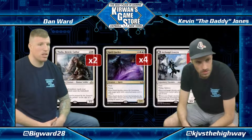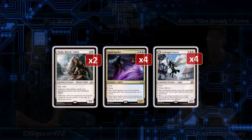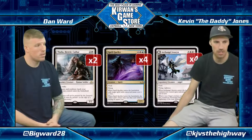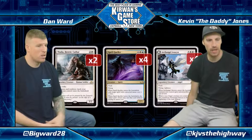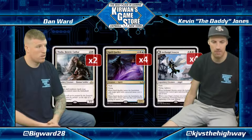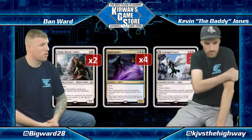Some more creatures: two Thalia Heretic Cathar, four Spell Queller, and four Archangel Avacyn. The Thalias are essentially additional copies of the three-drop to fill out the curve. With no Reflector Mage, this is probably the next best three-drop after Spell Queller. The card is pretty aggressive, pretty good against planeswalkers, and can get even bigger with a Gideon emblem. It's decent against Marvel since they have a fair amount of non-basic lands, and it makes their best blockers — mainly Whirler Virtuosos — pretty bad at blocking.